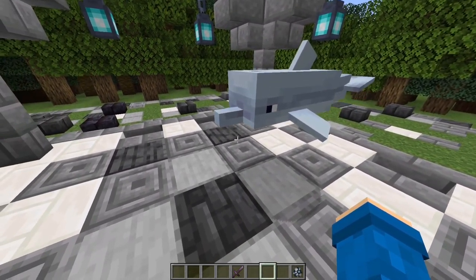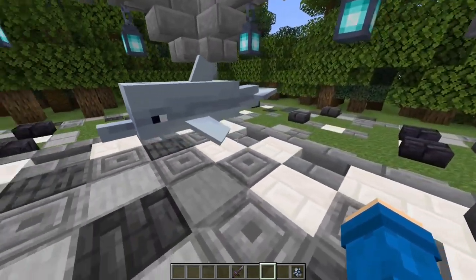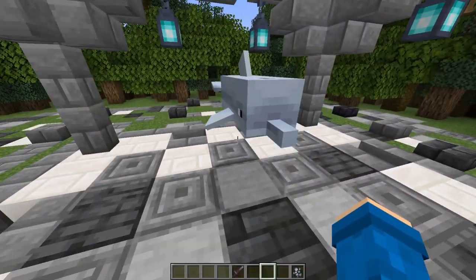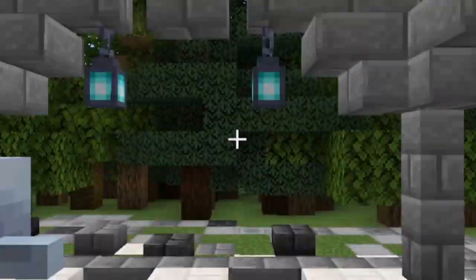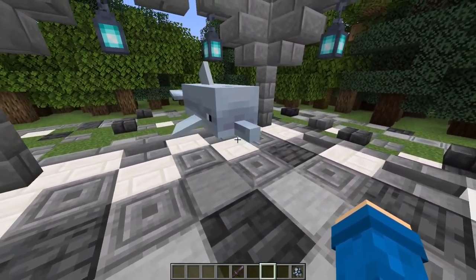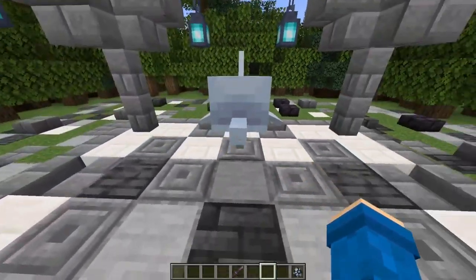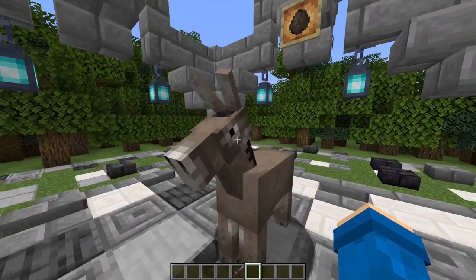Dolphins are cool — they make some weird sounds, just squeaking like a toy. It's cool whenever you're in the ocean and dolphin's grace will appear and you go 10 times faster. I'm gonna give them a 6 out of 10.